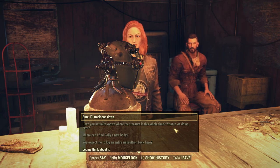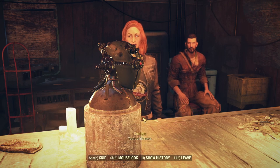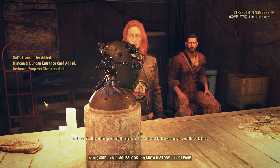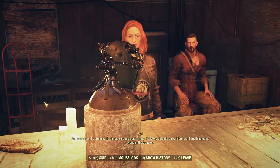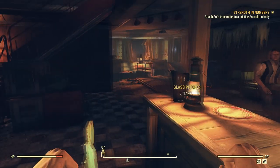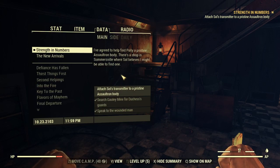I'm a little annoyed — our agreement was, if I bring back your people, you'll tell me about Crane and the treasure. But now you're making me do something else. Fine, I'll track one down. You are a lifesaver. Here's the tracker — just plant that on Polly's new frame, and we'll handle it from there. You'll need this to get into the place. Leave it unlocked so we can come and get the body later, and make sure it's pristine — no damage, no reprogramming, factory defaults only. I don't want anything going wrong in the transfer. Thank you — we'll all owe you big after this. We got some caps and some experience points. Now I've agreed to help find Polly a pristine Assaultron body at a shop in Summersville.